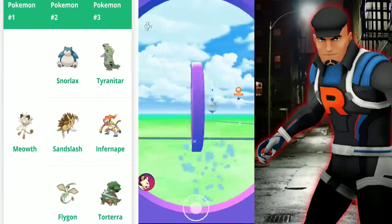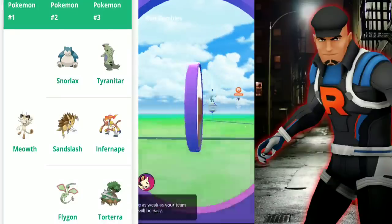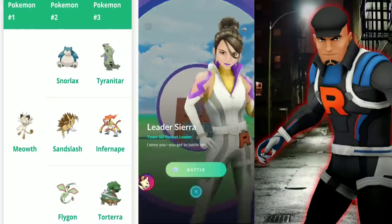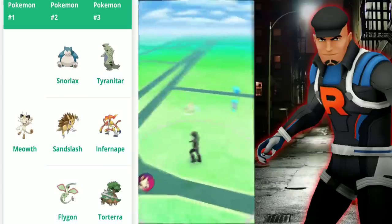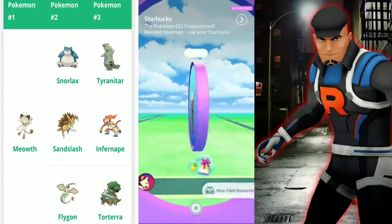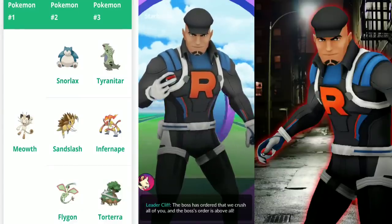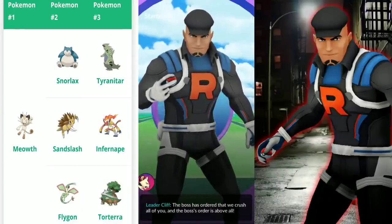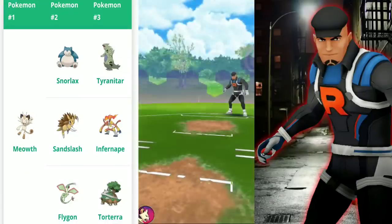We do not want to battle Sierra right now — we'll do a separate video for her in the future covering how to beat her. And don't worry: even if you accidentally use your battle on a leader you can't beat, you can just walk away and you'll still have your radar, then go find another leader.